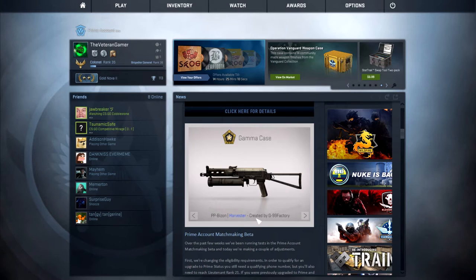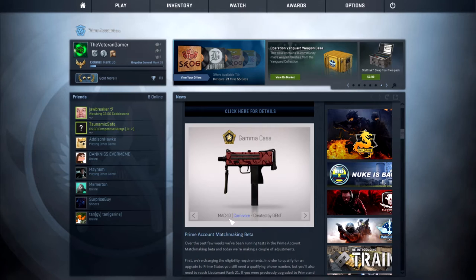PP Bison Harvester, created by G99F Factory — there it is again. Pretty plain skin in my opinion. I don't see any designs, it just looks a little bit rustic, so we're going to move on. It's kind of probably the worst blue in this collection. Then we have the MAC-10 Carnivore, created by Gent. My brother said it kind of reminded him of Jurassic Park because of the red camo pattern — Carnivore, Jurassic Park feel. It kind of matches the theme of the case. I kind of like it honestly, but I don't need another MAC-10 skin so I'm probably not going to be getting it.